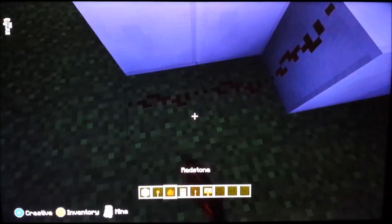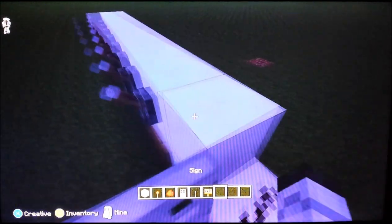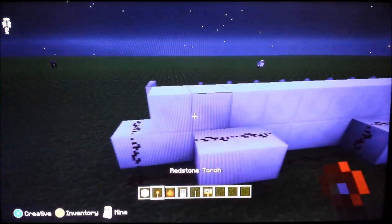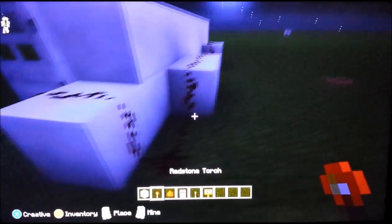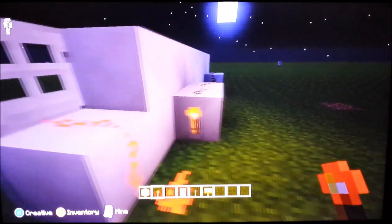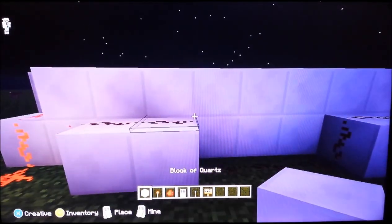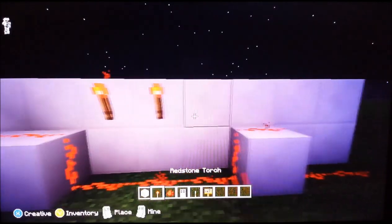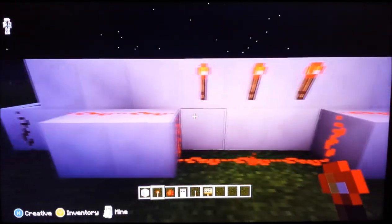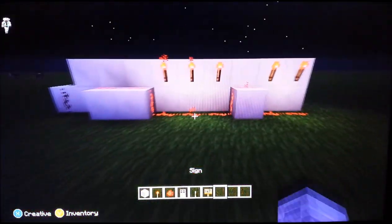Then take your redstone and trail it up to the door. Next, take your redstone torch and place it on the end of your last block. Then put a redstone torch on every single space that doesn't have a block underneath it, like this.